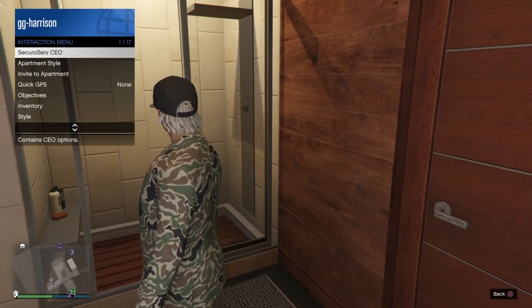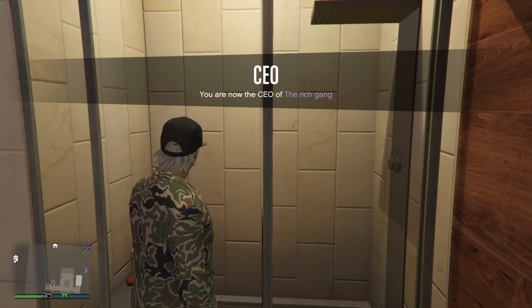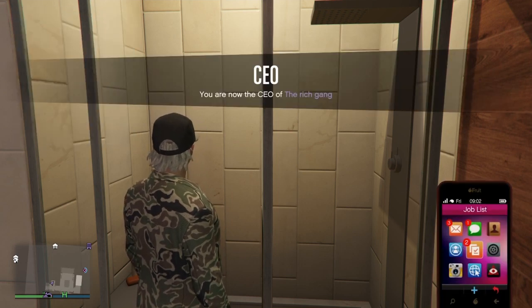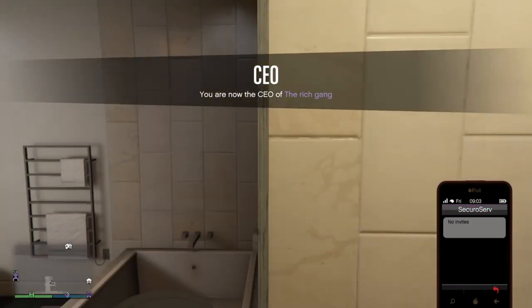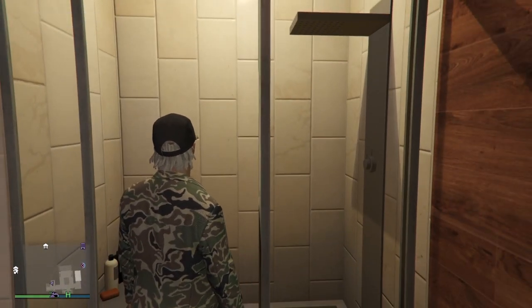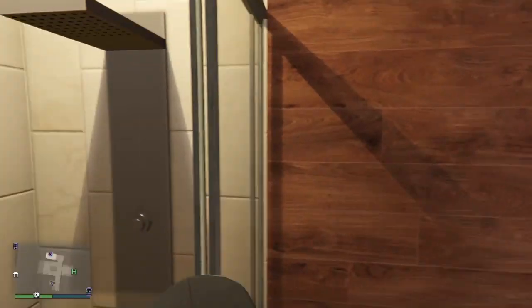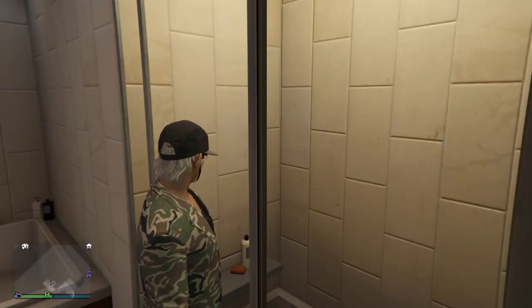But this one is for the tan joggers. If it hits a goal of 20 likes, I will make a CEO vest one. Now once you are ready, you want your friend to invite you to the CEO and do what you did before, but you want to make sure you get the timing right.